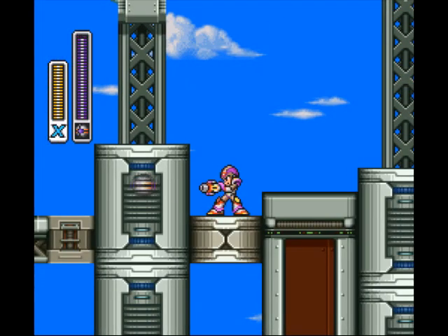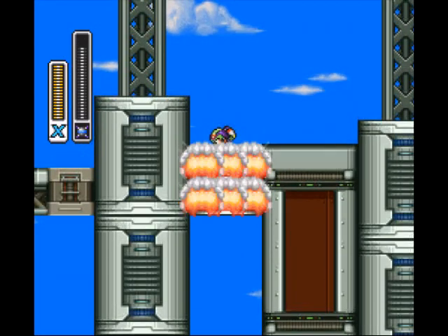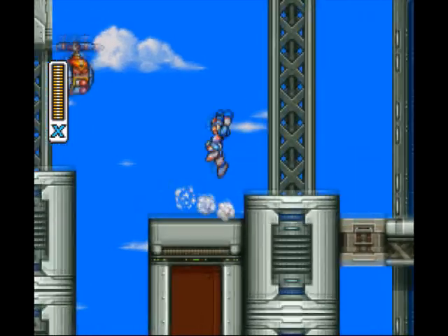Right here, you need the Triad Thunder — that's the gravity wall. Charge it up here and smash yourself down to open up the pathway. Anyway, this is the Hawk Ride Armor part. You'll see what that is useful for shortly.